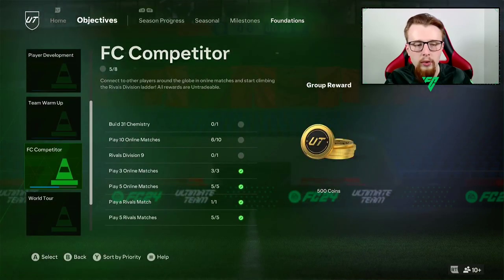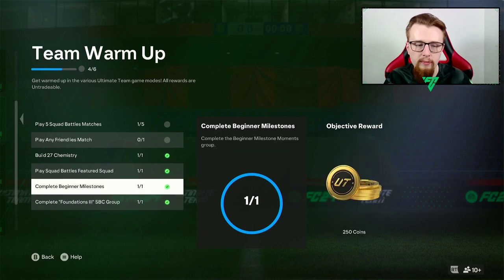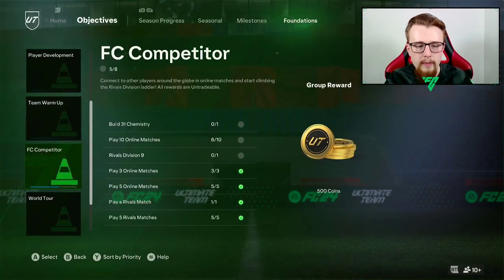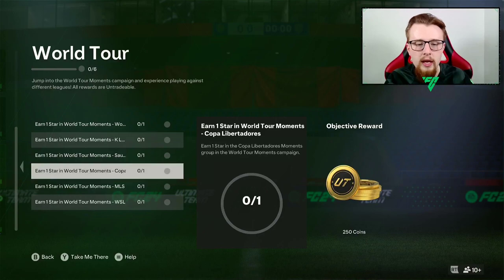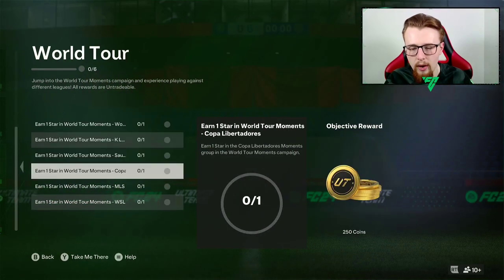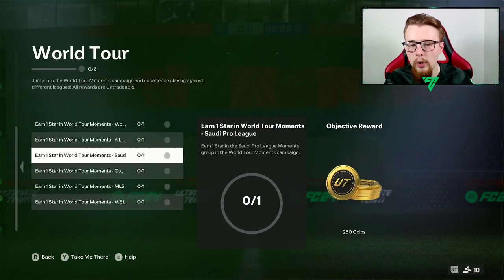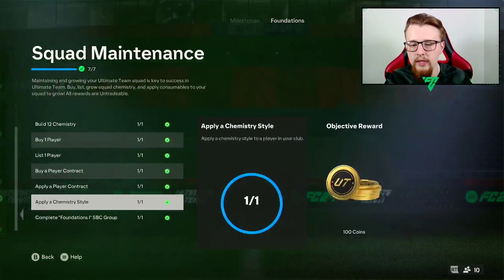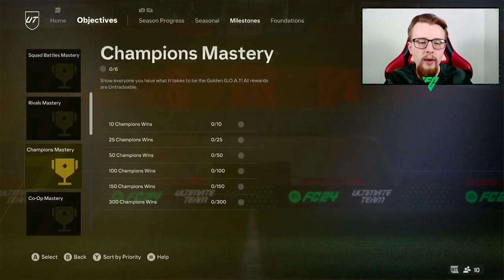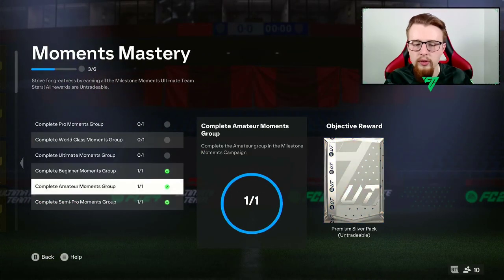Foundation moments, a few of these from doing the stars - we get bits and bobs. Building 23 chemistry we get the Queen. All of this is quite simple to do and you'll genuinely get it from different SBCs. By doing Foundation Three we got a silver pack - not too bad just by building concept teams. You get chemistry on them, which is very nice. We still need to do the World Tour but we can eventually get around to that. The reward for this stage is a three-common pack, then coins, then a two-rare gold pack.